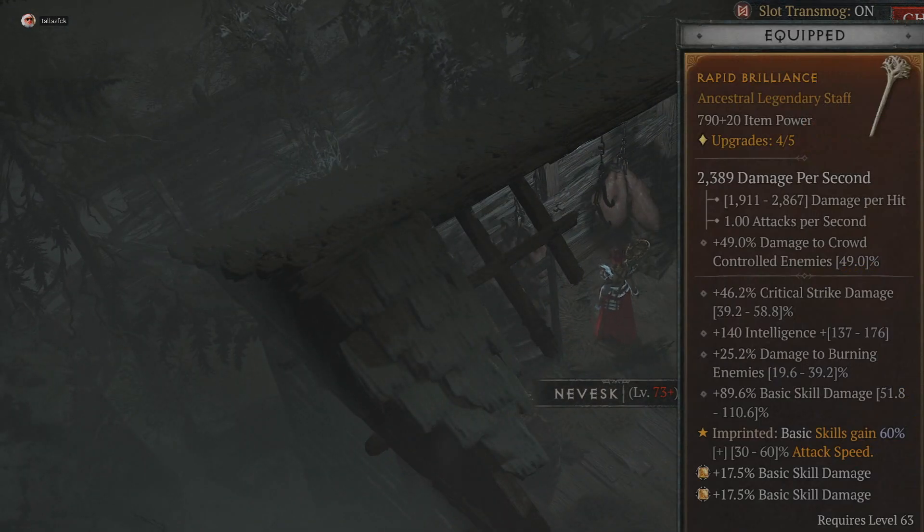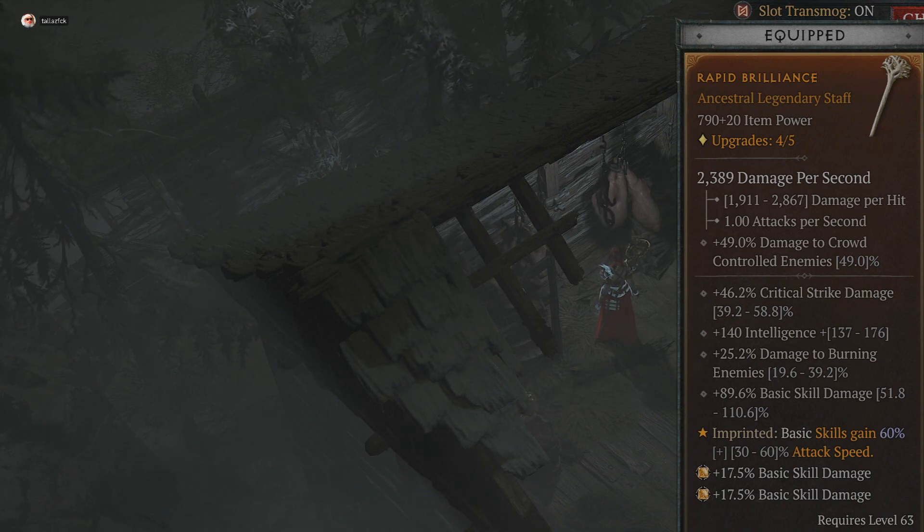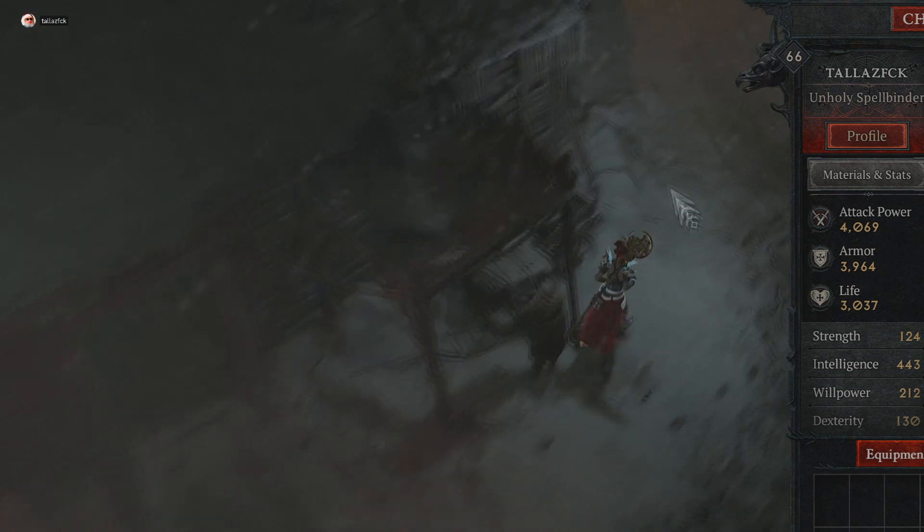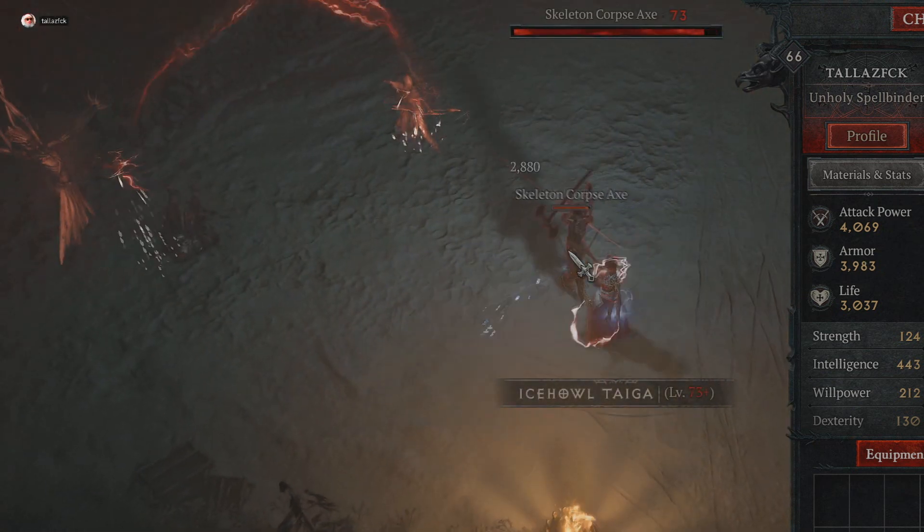My actual weapon: basic skills gain 60 percent attack speed. A lot of people use wands, but I wanted a staff because I see way better damage on staffs. The attack speed of a staff is 1.0 attacks per second, a wand is 1.2, but when you add the 60 percent attack speed ability it brings the staff up to 1.6 attacks per second. Let me show you guys how fast that actually is.